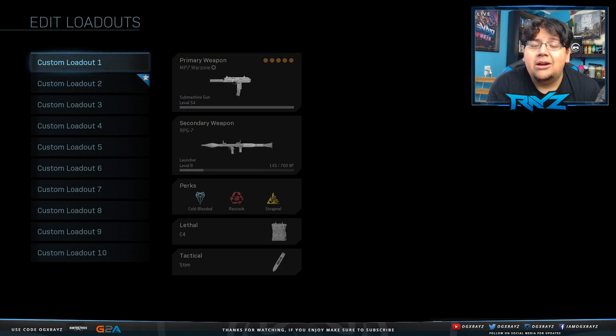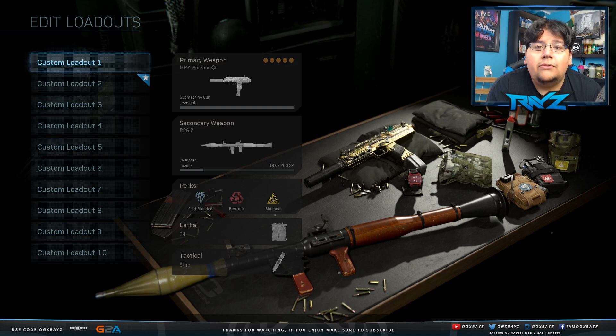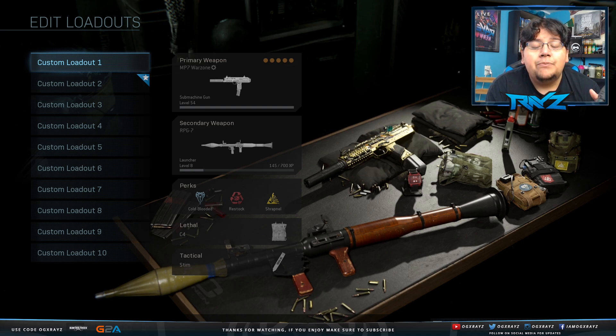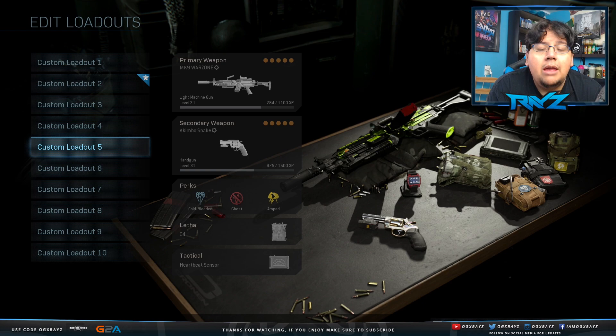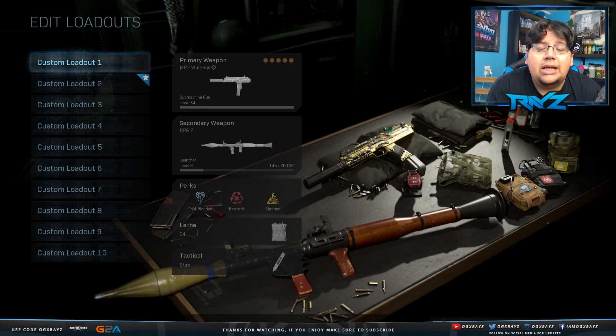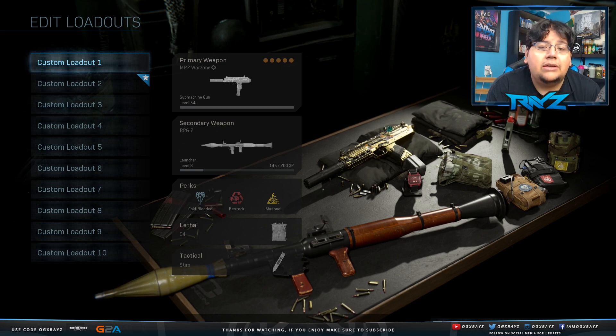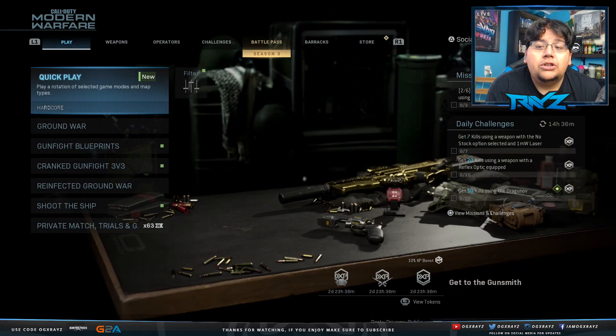The MP7 does really well in multiplayer and really well in Warzone too, so that's the one I want to go for. I would have gone for an assault rifle, but this one gets done 50 matches faster than the M4 or any other weapon. The pistols are actually one of the easiest ones to do, but unfortunately I don't have gold on any of my pistols. The only options I have right now are the ARs and the SMGs, so I figured it'd be fun to use a weapon I'm going to be using a lot.